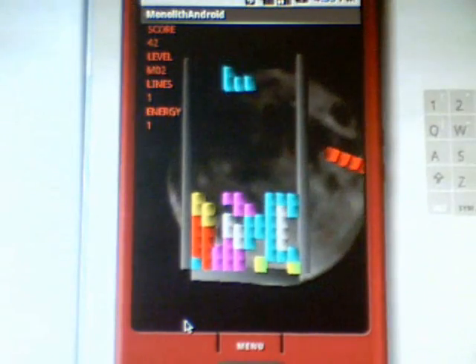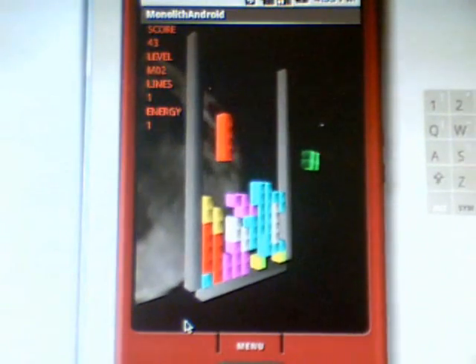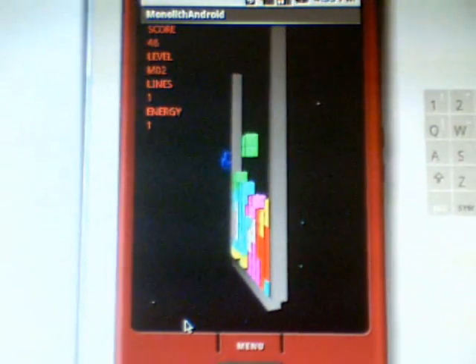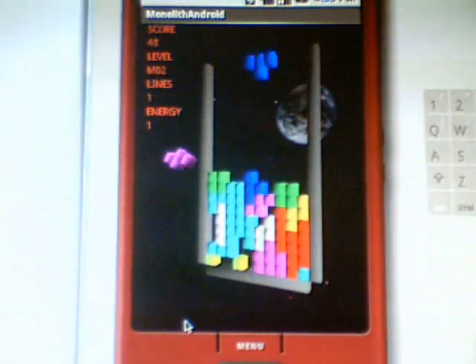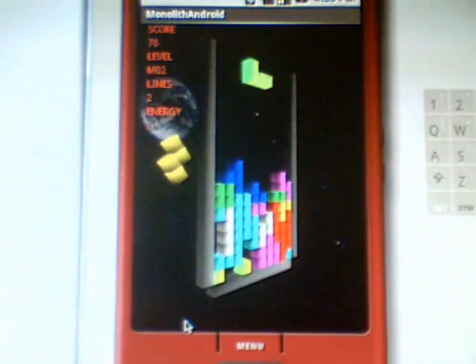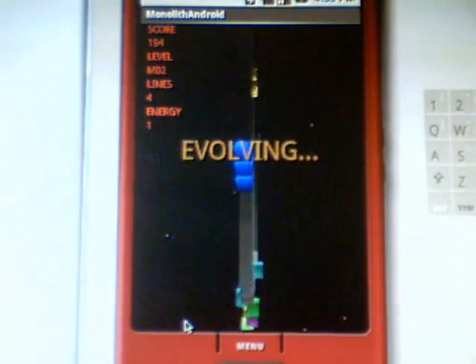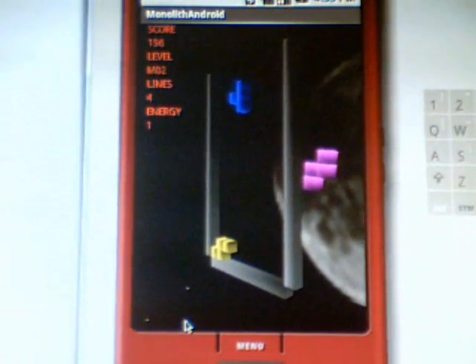During Evolution Mode, the grid that the game is played on becomes a game of life. The grid and the blocks evolve, and that can help us clear a lot of blocks in very little time. So if we are in a tight spot, we can use this to our advantage. Now we can see that the evolution begins — we have cleared all the blocks and can continue with our game.